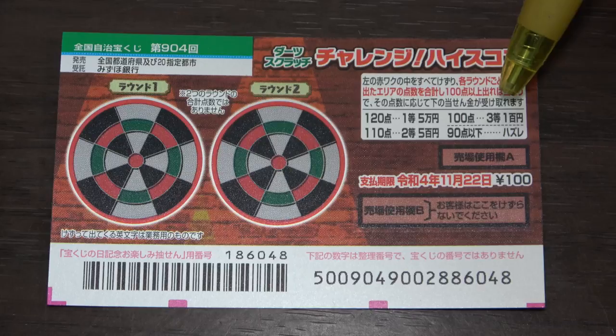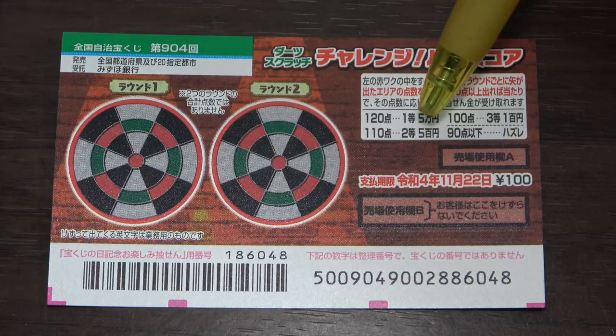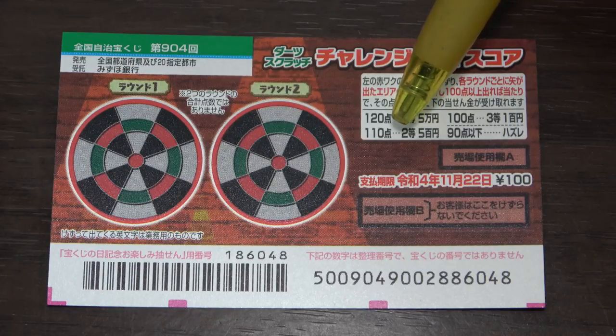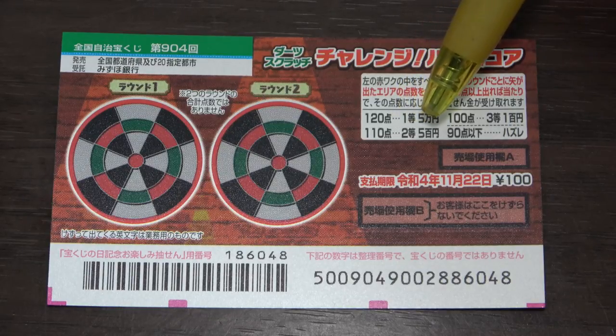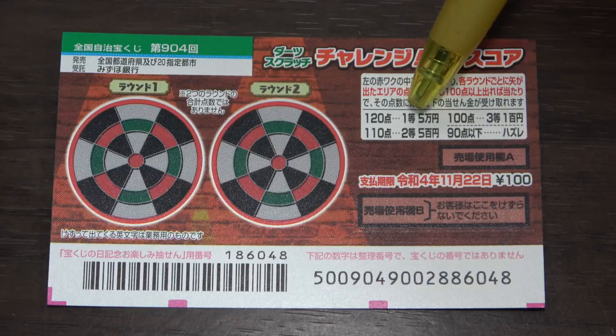These are the prizes. Anything under 100, such as 90, is Hazure — that means you lose. To win the lowest prize, Santo, you need 100 points and you win 100 yen back. To win the second prize, you need 110 points to win Go-Hyakuen — that's 500 yen.